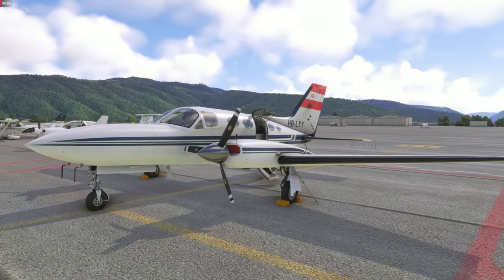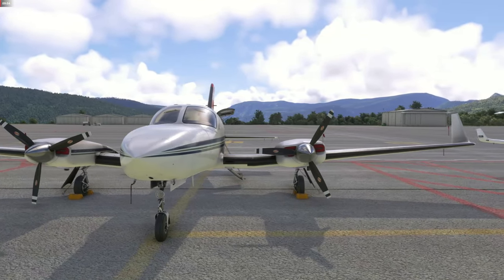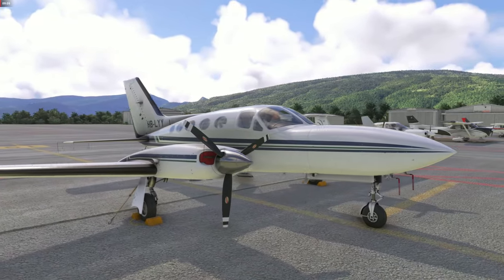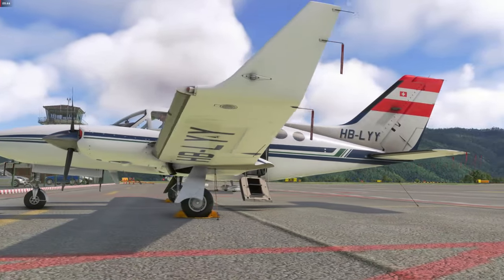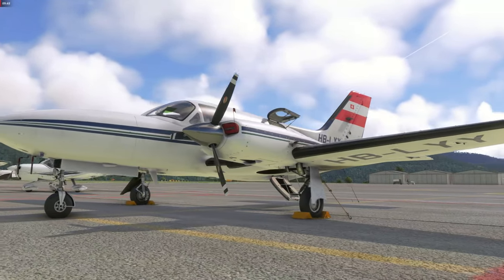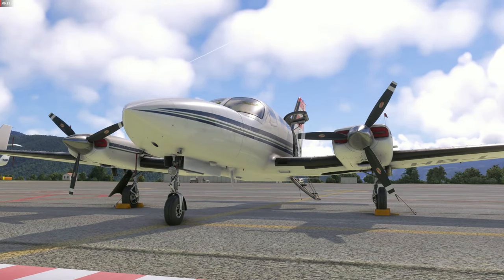That concludes this tutorial with the FlightSimware Cessna 414 AW Ram 4 Conversion Chancellor. I hope you enjoyed the trip with this quite amazing GA plane in MSFS. If you enjoyed the video, please consider giving it a like and subscribing to the channel. Hope to see you next time — stay healthy and bye bye.